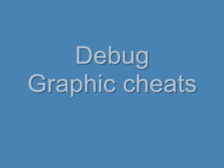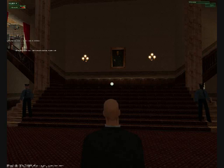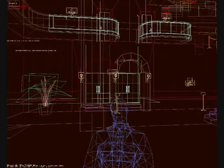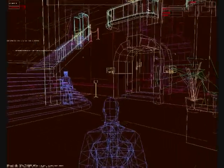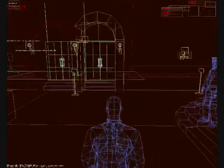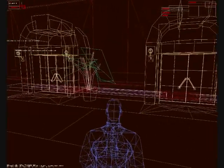Debug graphic cheats. Our first graphic cheat is wireframe mode — press T and the whole game will turn into almost a developer's view. You'll see 47 in real detail, all the guns, all the people, everyone in the area, and all of the scenery.